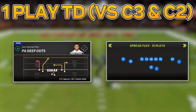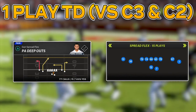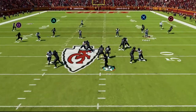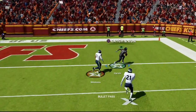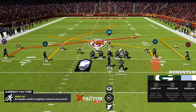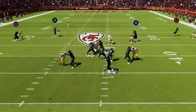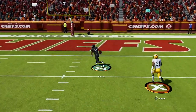Now let's bomb Cover 3 and Cover 2 going back to Spread Flex with the play Key A Deep Outs. For both setups have the running back to the short side of the field. For Cover 3, put the slot on the short side on a hook and the outside receiver on the wide side on a drag or slam — then after the snap wait for the post to pass the middle safety and fire it in for a deep bomb over the top. For Cover 2, put the short side slot on a slant and the wide receiver on the wide side on a slant as well — at the snap both safeties get pulled outside and you can split them for an easy walk-in Cover 2 touchdown.